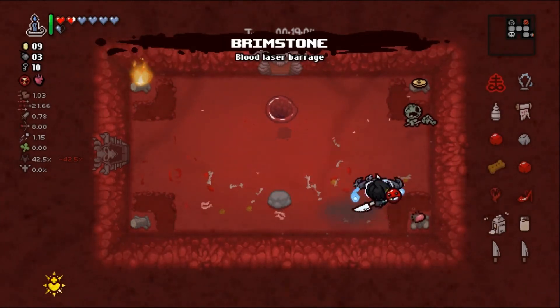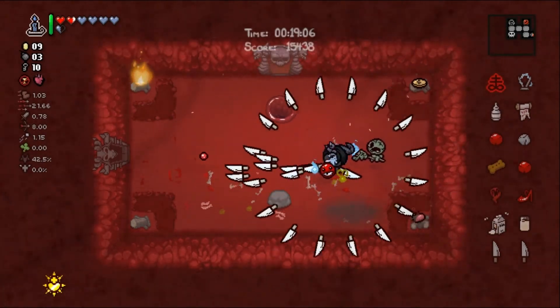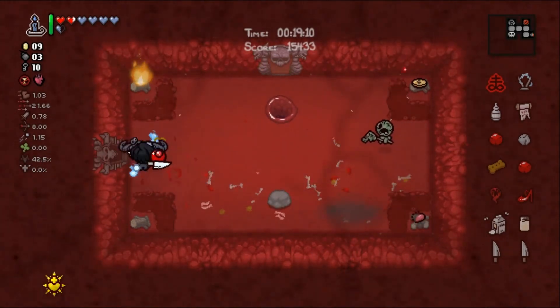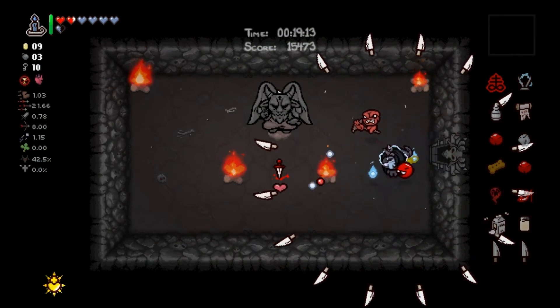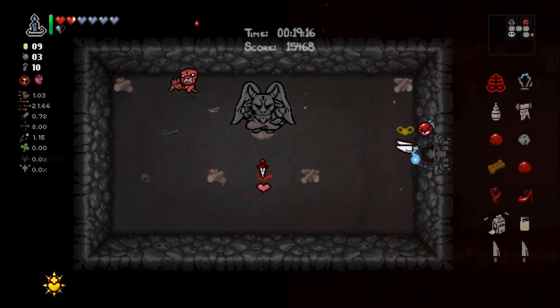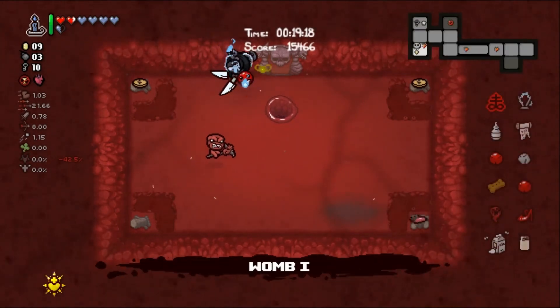Brimstone — don't mind if I do. No idea how it interacts. It adds a knifey brimstone after the ring of knives. Betrayal — I do have an idea how it interacts: poorly, so we're not getting it. One more floor to go — we're just going to Mom's Heart for the challenge.